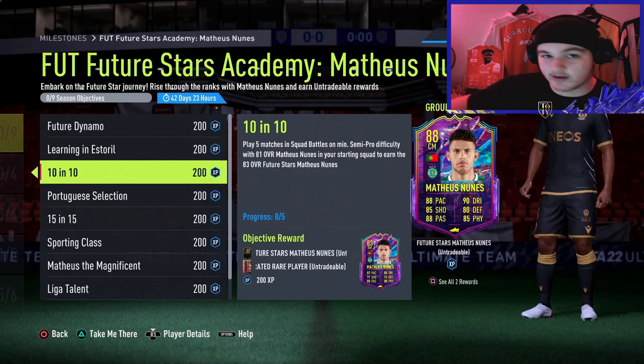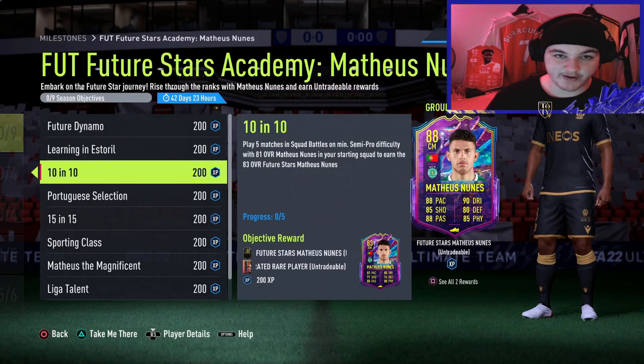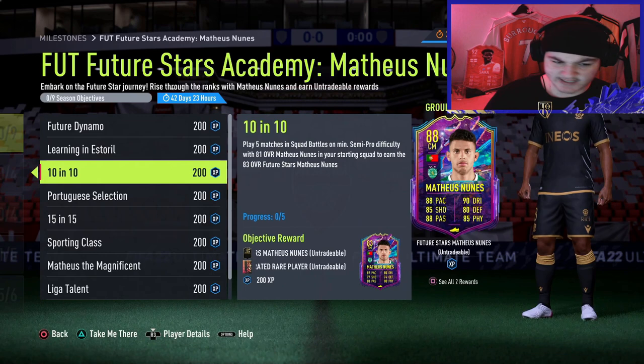Getting the 83-rated card requires five games, all in squad battles — rivals is not an option. Assuming six minutes a half, that's 12 minutes a game, round up to 15 with loading. That's 15 times 5 — 75 minutes total. It's going to take you about an hour and 15 minutes to get the 83-rated card. You can't really back out to speed it up since it's strictly squad battles.